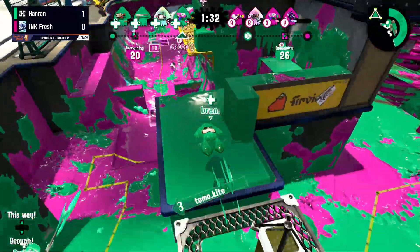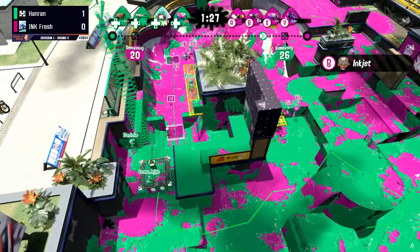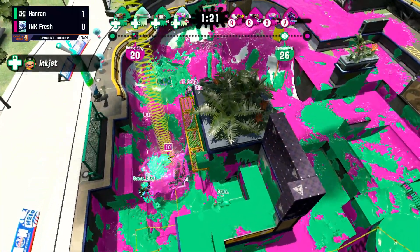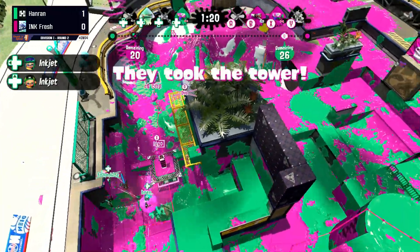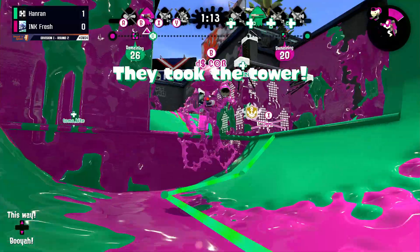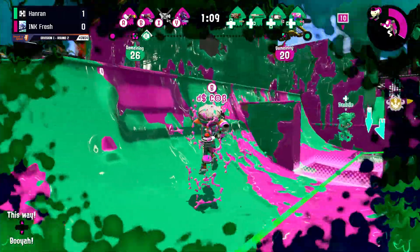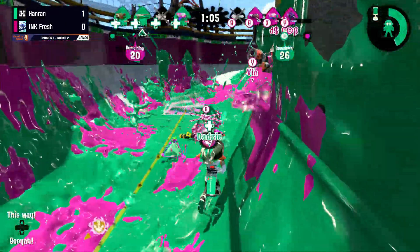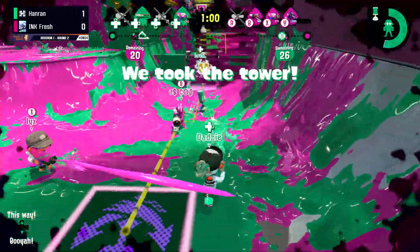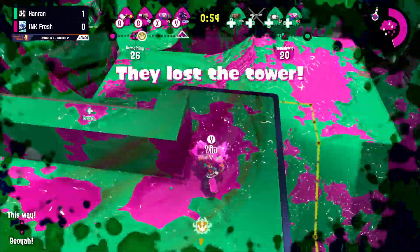That Blaster wisely retreating back. We see an Inkjet coming out, however that Stingray was potentially a little early. Tomo and Kite are not able to stay alive, and the N-Zap is the last one alive on Hanran again. Just like that. All of Hanran is jumping into their halfpipe — this is so scary for Inkfresh because they might well lose the lead. They're hanging on to dear life. Dazzy, how are you alive? Inkfresh coming in so clutch right now. This is insane.